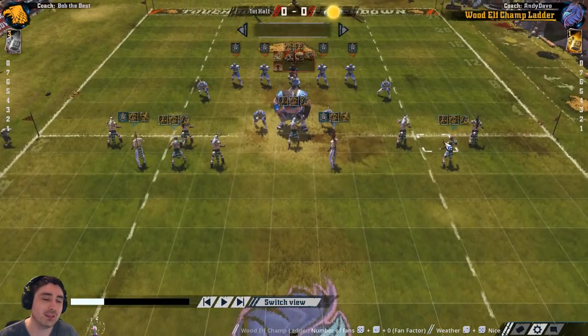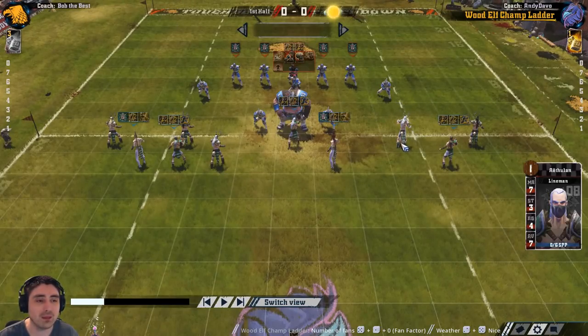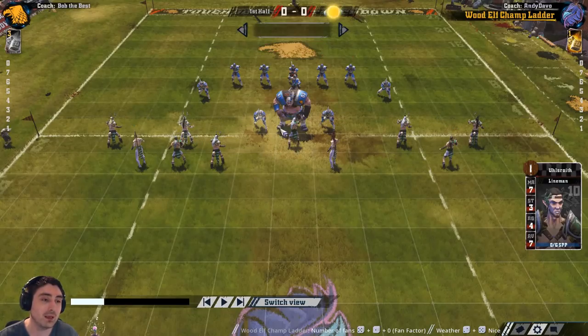This particular setup works well against the perfect defence result because you're still quite wide. If a blitz happens and he takes out a player in the centre or one of the two edge players, he can't actually get through because your second row provides lots of tackle zones. You've got five players who can directly attack one flank, three who can attack the other, and two more who can swing off the line of scrimmage and pick on one of the edge players depending on what you choose to do.